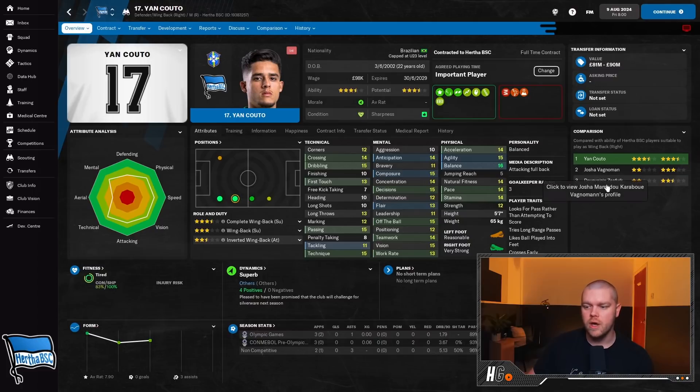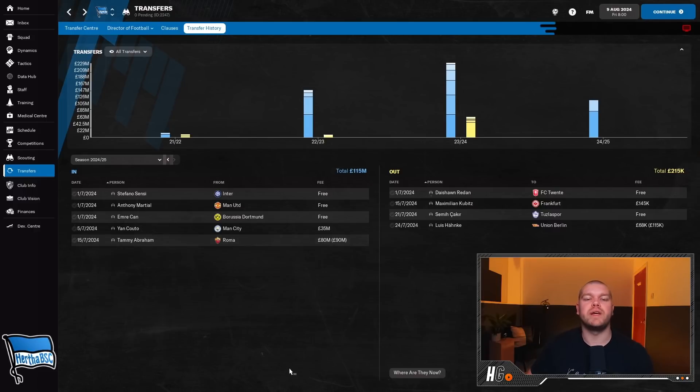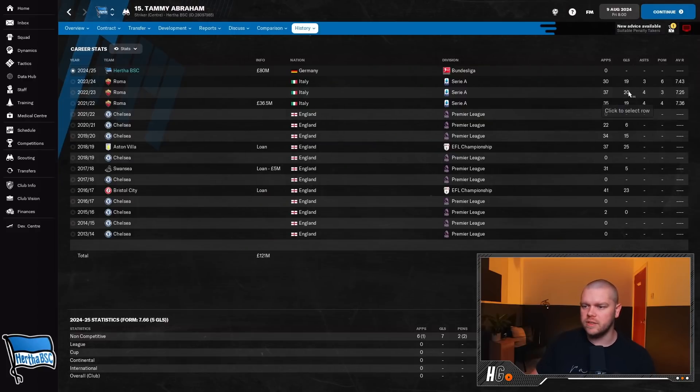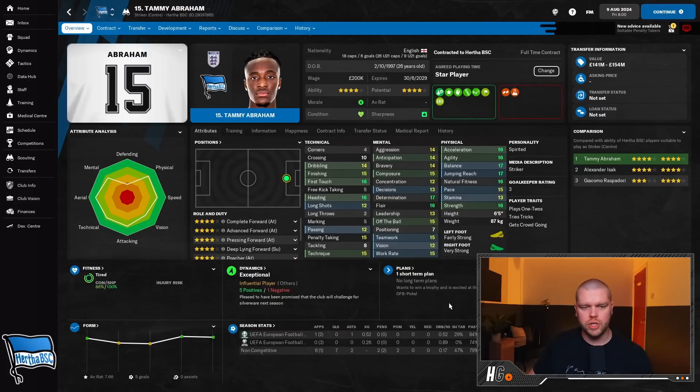Kuto is an upgrade on Vagnerman, who becomes a utility squad option. The bulk of the cash went on Tammy Abraham from Roma - he wanted to leave for a Champions League club and we have money burning a hole in our pocket. Tammy's physicals are next level: six foot five, 15 pace, great acceleration, agility, 17 jumping reach, 16 heading. His time at Roma was good - 19, 20, and 19 goals - and I'm hoping he can replicate that in the Bundesliga.